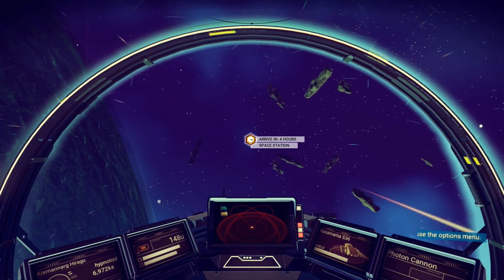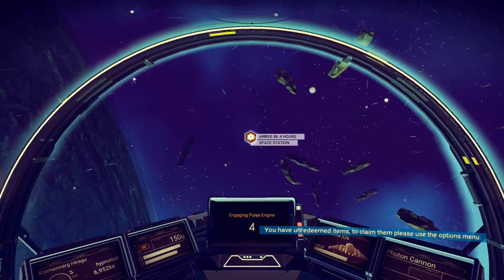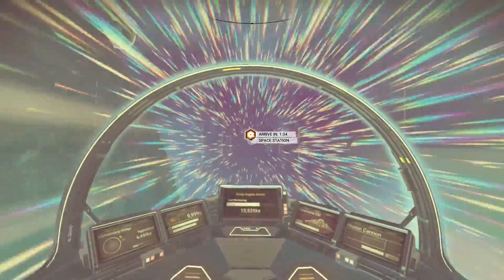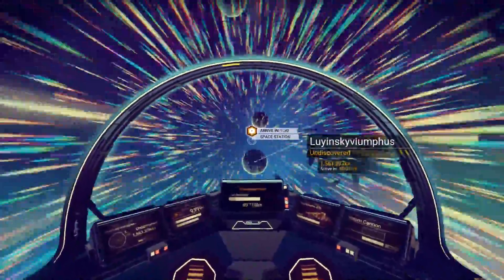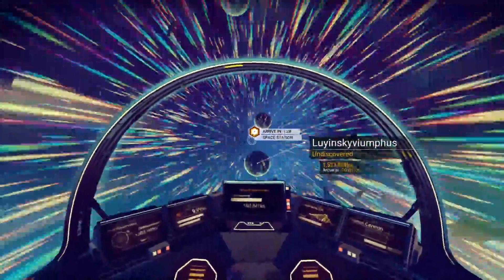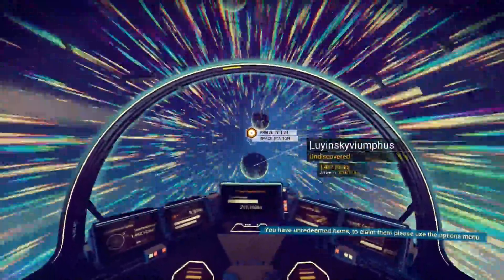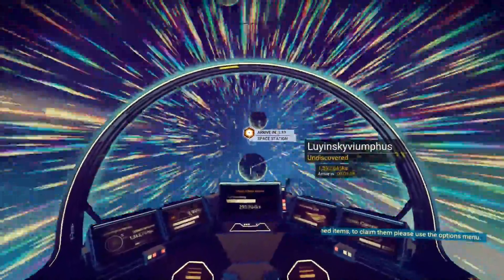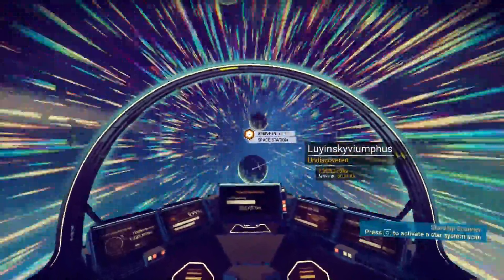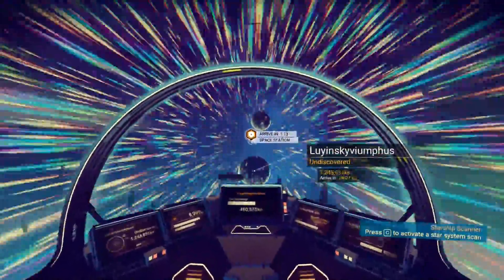It says we'll arrive in four hours. I don't know how to get there faster. If we hold down the pulse engine... okay, well there we go. Looks like we have planets available for us to go to. It looks like we'll get to the space station in about a minute and 20 seconds. That seems like a far distance — I don't know how long our pulse engine is going to last.